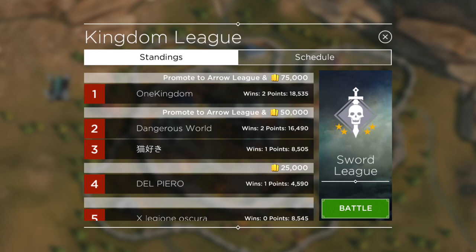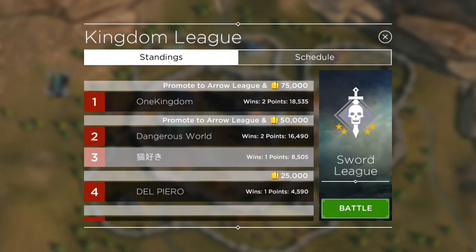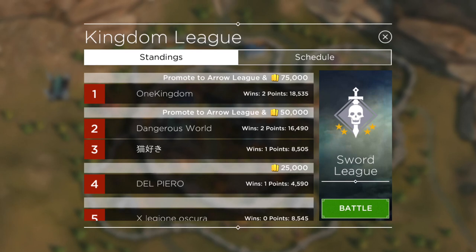You hit that little cross swords button on the bottom, and right here you see the kingdom league. We're in the Sword League, and there are six kingdoms in this league. Each kingdom fights every other kingdom. We're in the lead right now with two wins and 18,000 points. First place gets promoted to Arrow League and gets a 75,000 gold reward. Second and third place also get promoted to Arrow League.